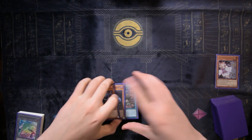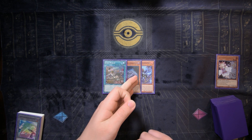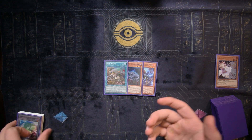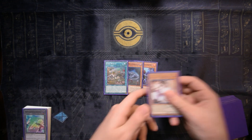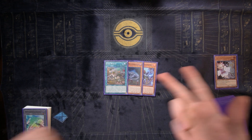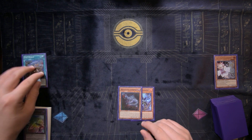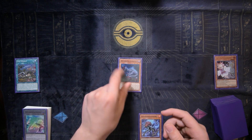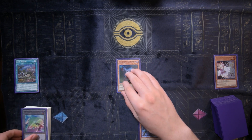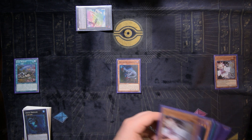For the first combo you need three cards: Miscellaneousaurus, Oviraptor, and Lost World — though this could also be Terraforming or Fossil Dig, so you don't need these exact cards. One restriction: you'll need a non-dinosaur monster already in your graveyard — a Kaiju, link monster, extra deck monster, or hand trap. To start, activate Lost World and normal summon Oviraptor. It's important to chain-block with Lost World: chain link one Oviraptor, chain link two Lost World, so this doesn't fall victim to Ash Blossom.